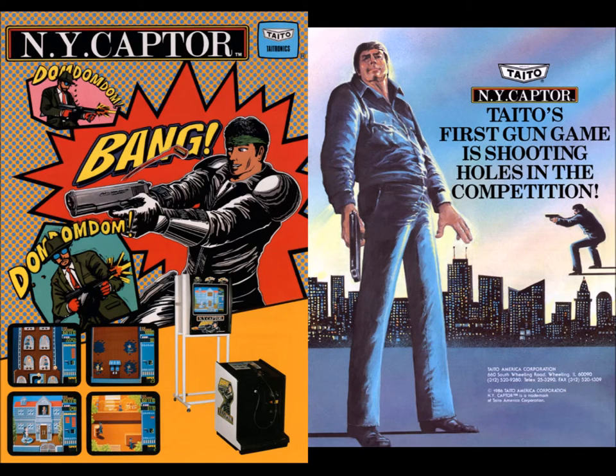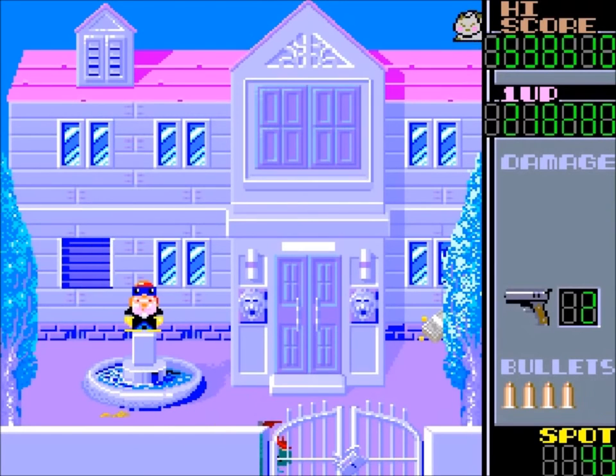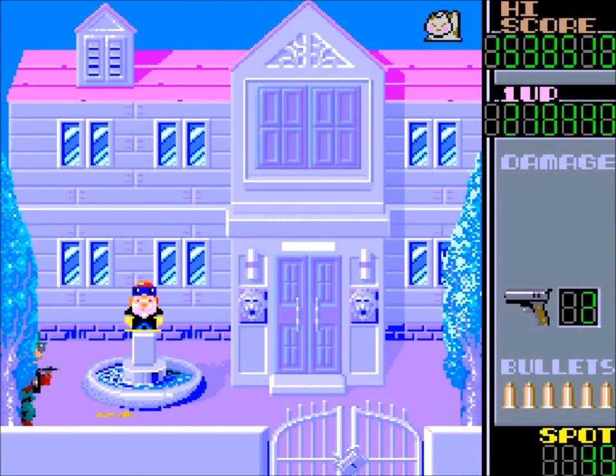In the thin story, gangsters referred to as the mob came over New York, took hostages and terrorized innocent people. The player was chosen to take care of them.